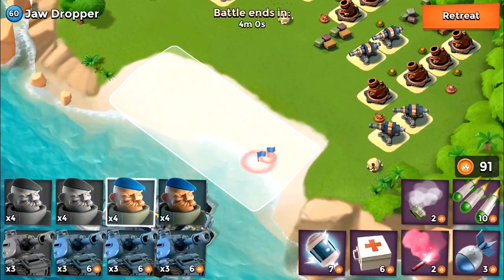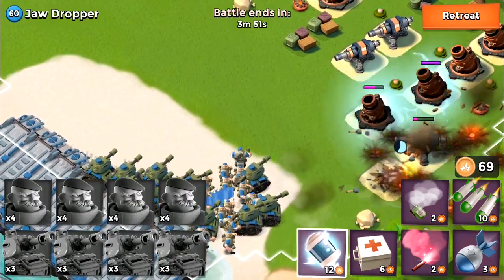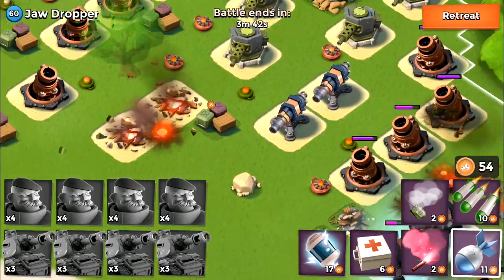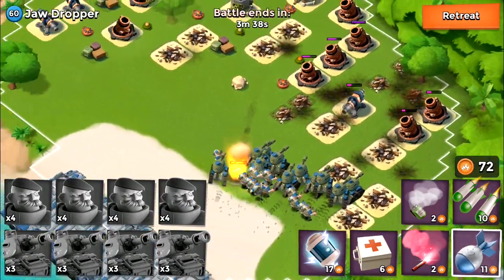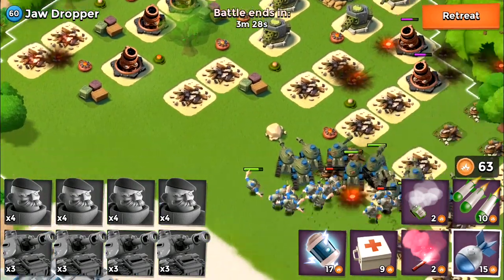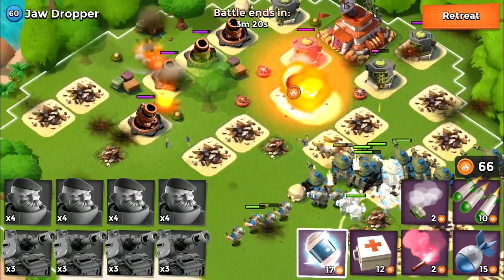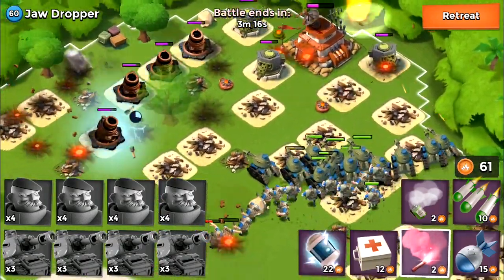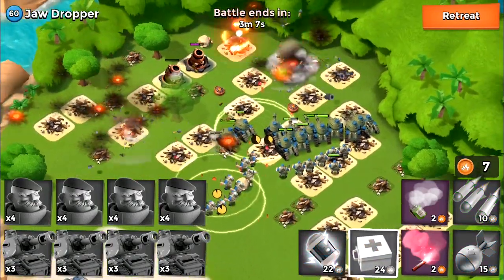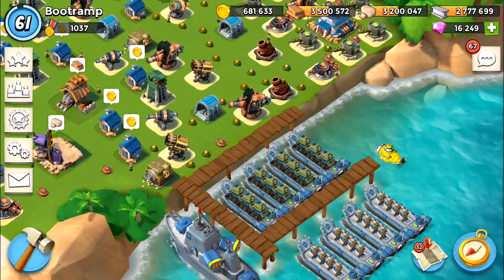I'm going to keep rolling on the NPC base — Jaw Dropper level 60. There are tons of cannons, boom mines, and defensive buildings everywhere. The question is will I be able to survive the damage. I'm trying to preserve my diamonds and resources because gold is really important at high levels. I put a med kit on the grenadiers, the base is pretty much ripped up, I'm taking it down. The machine gun and mortar are trying to damage my tank but I've got them covered. Jaw Dropper level 60 just went down!